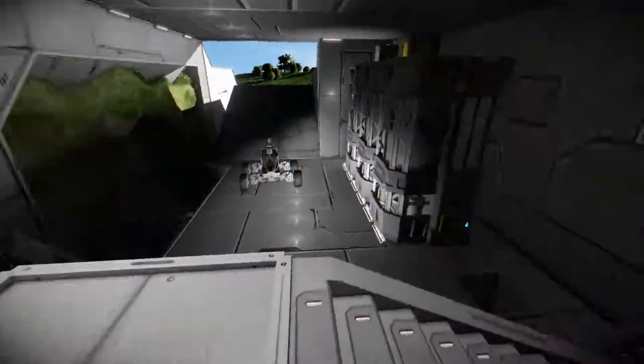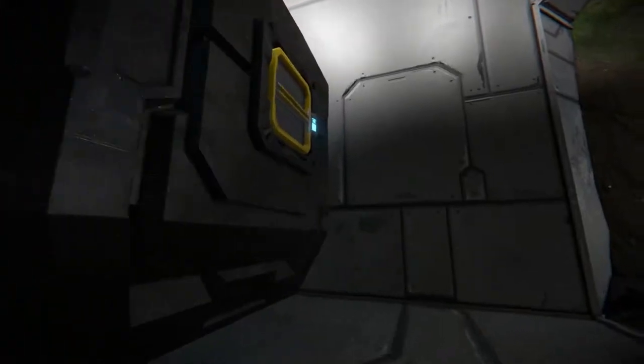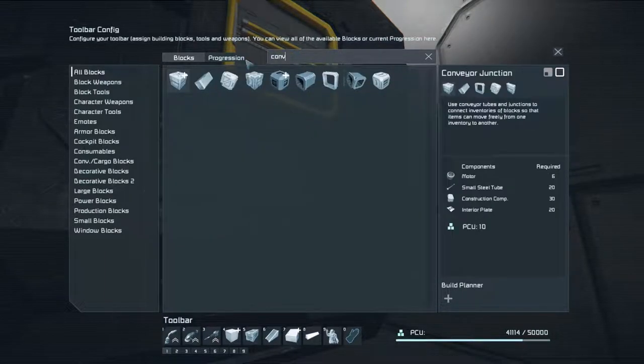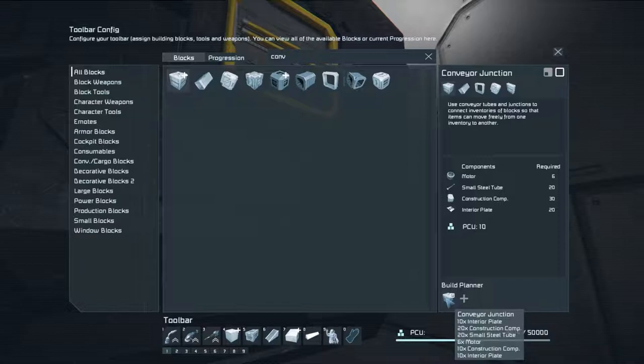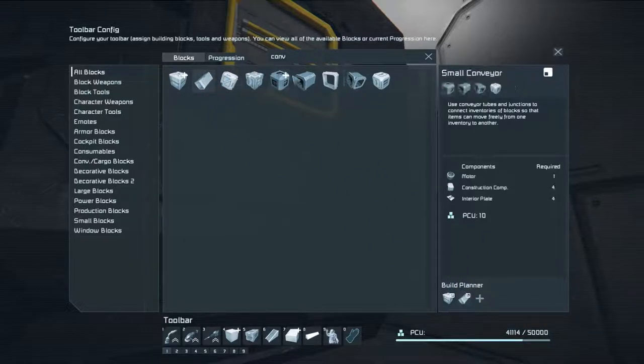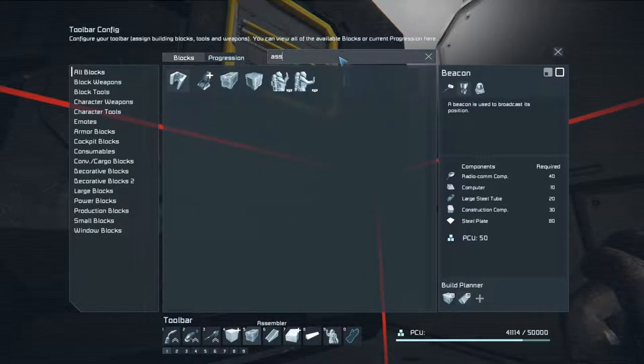Let's just get it going — we need to get into a conveyor system. Let's take a quick look: we have the assembler, we have the staircase which we don't need, so conveyor — and we need the junction, two of those. There's probably more in resources over here so we can get rid of you, place you in there. We have the assembler — let's get rid of this text. Assembler.